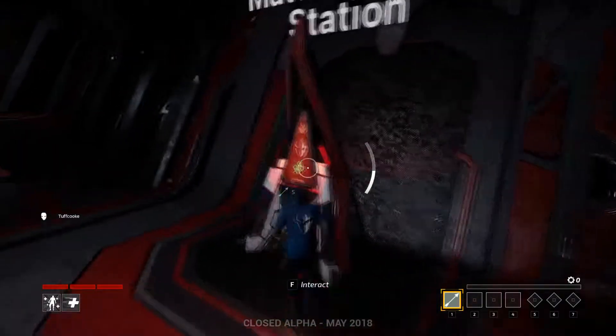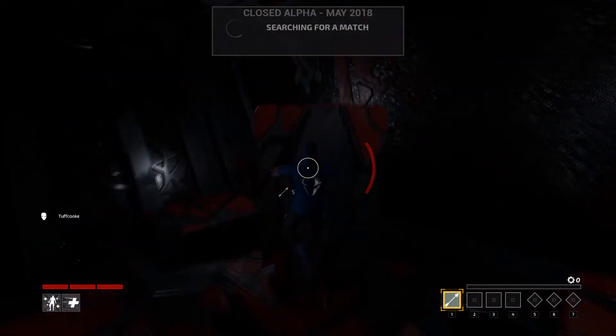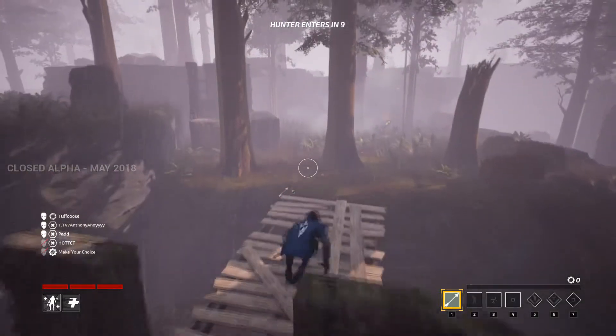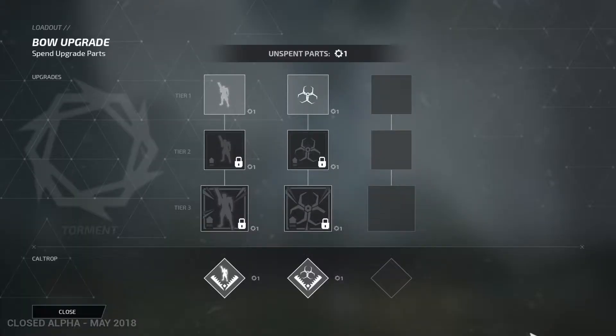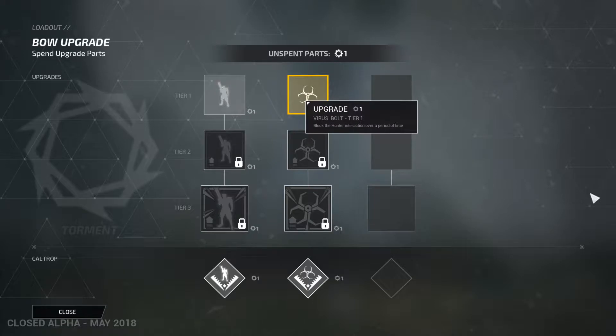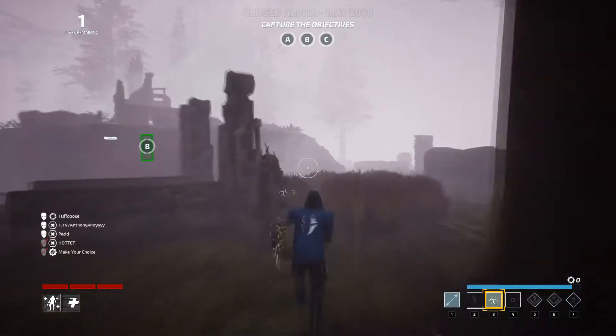Let's start with the runners. Playing as one of the five runners can be a bit of a daunting task. You can jump all over the place, slide, crouch, and sneak around. Using your bow, you mark resources for your team. Using these resources, you purchase upgrades and stations throughout the map. These upgrades are then used to get the ability arrows or caltrops you selected at the start of the match.